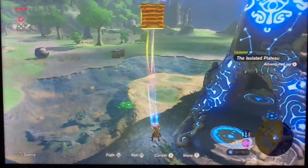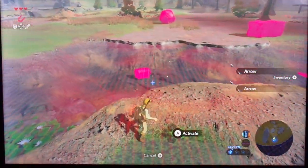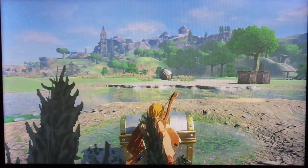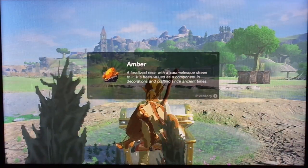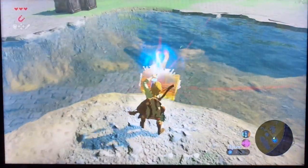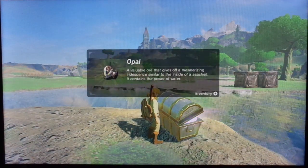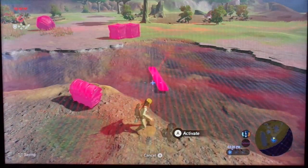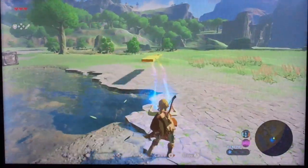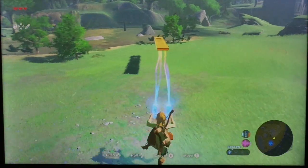So we're going to go ahead and break this to get some items out of here, and we're going to collect some extra Korok seeds in this video. We've got an amber — nice. We have another one; I think this one actually has an opal. Opal! Now we need to grab this. We can get a set of fire and ice arrows over here, which is going to be useful.